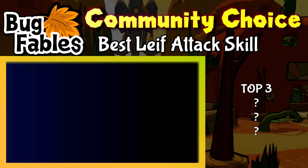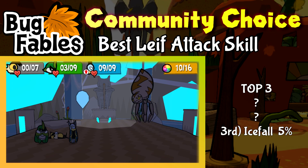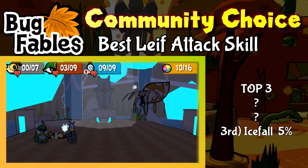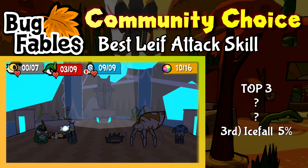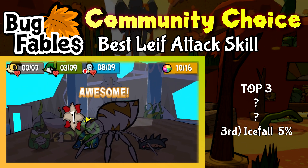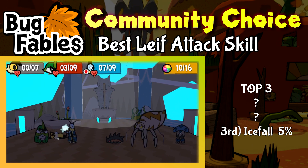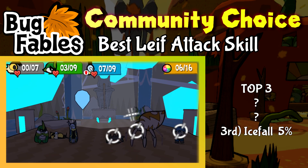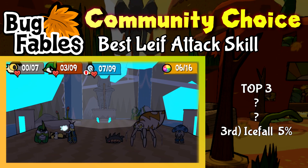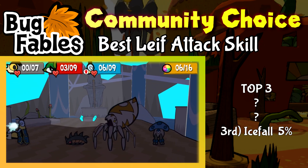In third place, with 5% of the votes, is Icefall. Leaf throws a lone icicle at the enemy that explodes and potentially can freeze the enemy solid for one turn. Despite being last place, I don't think anyone really thinks this is a bad move. After all, it has decent power, has good range for only being able to hit one time, and even late game it can be optimal for some fights like in the Cave of Trials. By no means is Icefall a bad move.